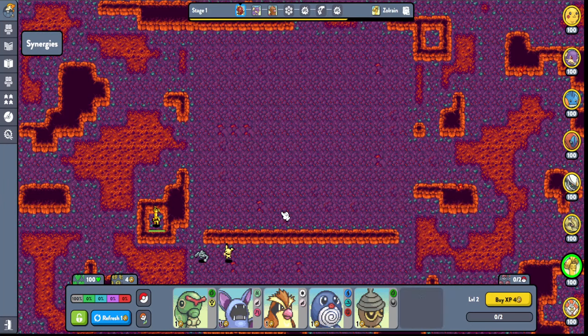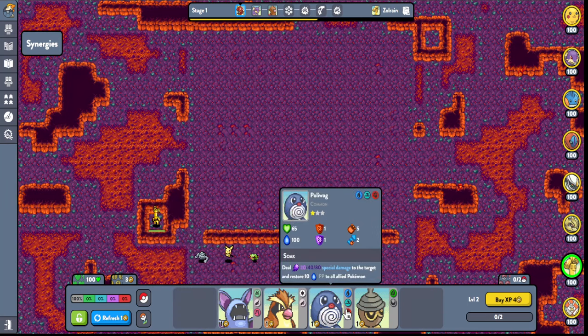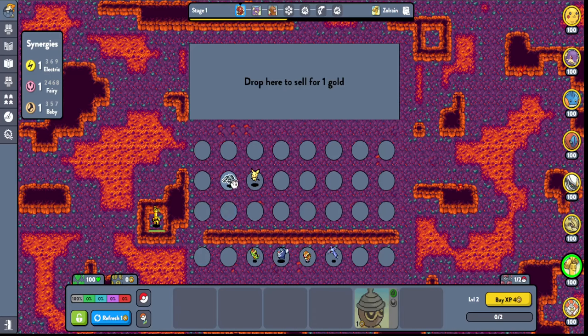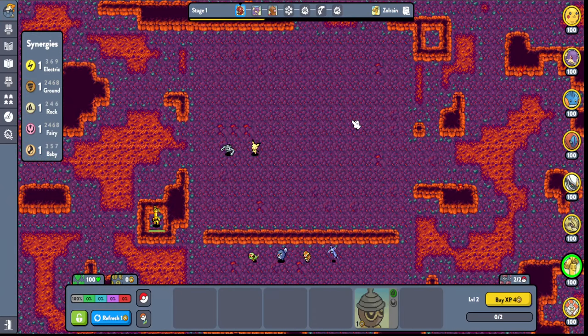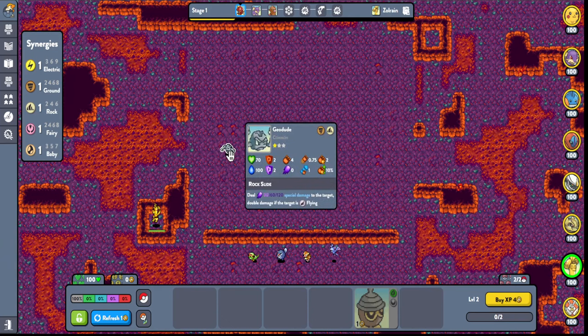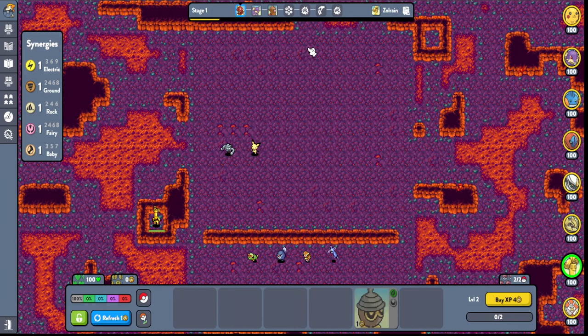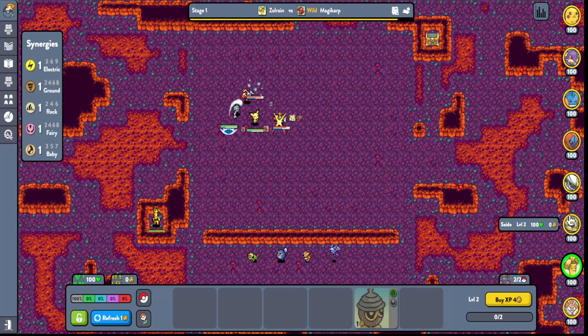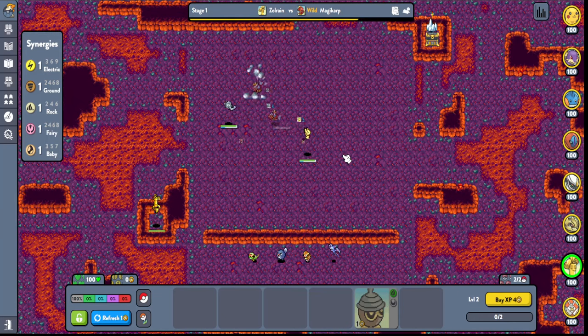What's up guys, Soaring here with another Pokemon Auto Chess video. We'll see what we're playing today — I got a little Pichu and a rock with two arms. Maybe this rock will carry me to the top. Maybe we'll finally get an electric game, because I haven't gotten one. Everybody seems to want to play electric now — triple triple attack is kind of scary.